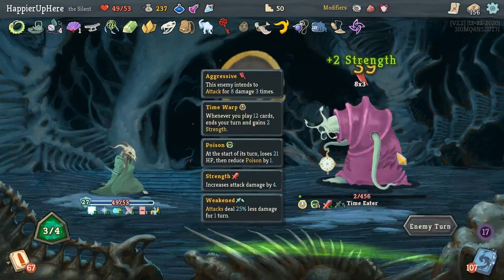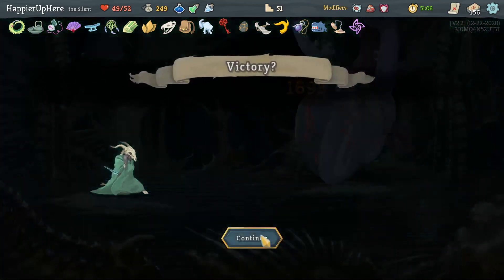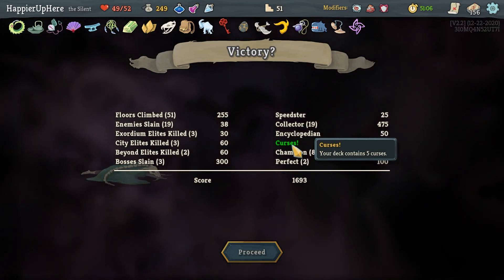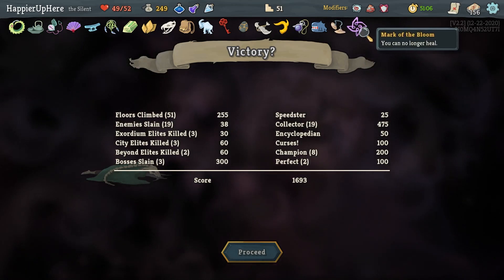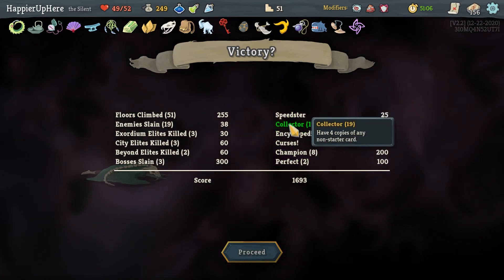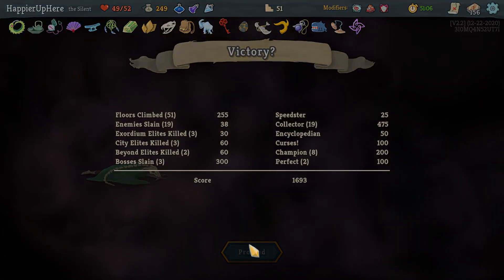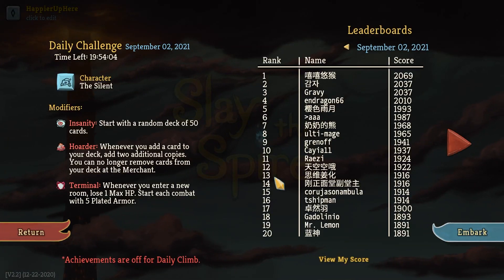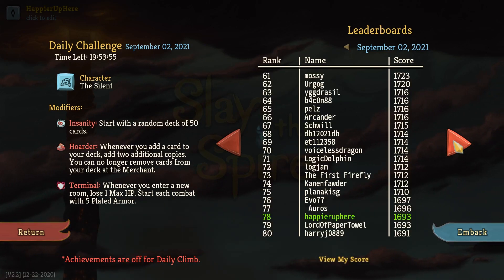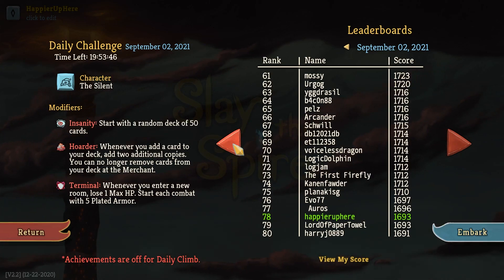I'm a little impressed I was able to perfect this one. The only one I couldn't perfect was the Champ - I don't think I had a chance there. 1693 score, not bad - mostly because of collector bonuses. I perfected all eight elites and only missed two of three bosses, got 19 collector bonuses which is great. I got curses and Speedster at six minutes. Basically the 19 collector bonuses pushed me over the edge. I'm not even in the top 20 - wow, a lot of people got much higher scores. I'm tied with Load of Paper Towel - interesting.